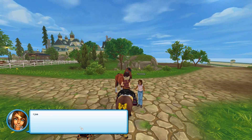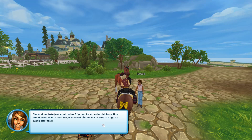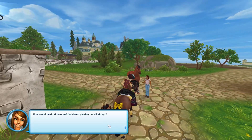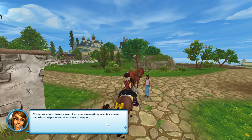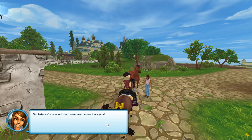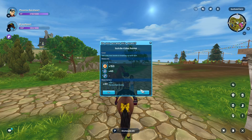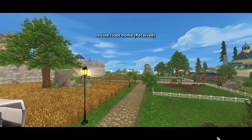Hello Phoenix. I just spoke to Saga — she told me Loki just admitted to Philippe that he stole the chickens. How could he do that to me, who loved him so much? Tristan was right — Loki's a wretched, good-for-nothing who cheats and tricks people all the time. I feel so stupid. I'm going back, Phoenix — there's nothing left for me here at Sunfield Farm. Tell Loki we're over and that I never want to see him again. I mean, you should just break up with him yourself — I'm not a messenger. But she's paying me, so I'll do it.